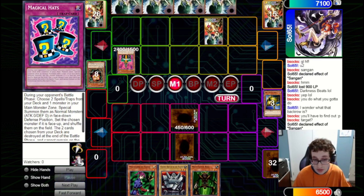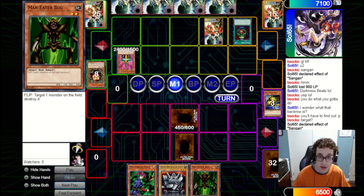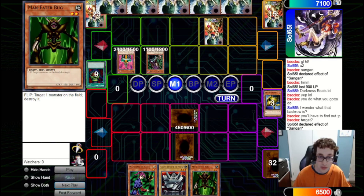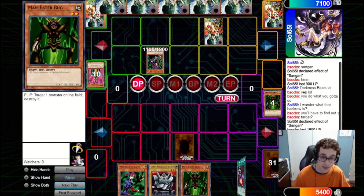We draw a Giant Soldier of Stone, which is pretty nice. We're just going to set the Maneater Bug and pass back to them. This is one of the reasons why we're playing so many Maneater Bugs — we really need outs to Jinzo as it really shuts off our strategy. They fire a Pot of Greed, draw two, and summon out a Witch. They're going to attack into the Maneater Bug with the Jinzo, and we will just pop the Jinzo. They're going to attack in for 1100 and pass back to us.